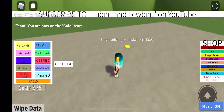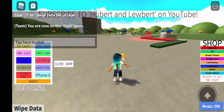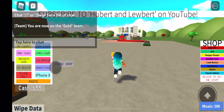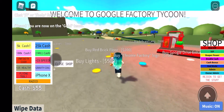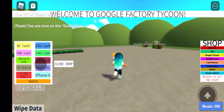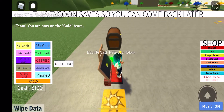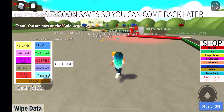Buy building foundation for $50. Where's my building foundation? I didn't do anything! $30 cash. Is anything supposed to happen when you play this? Buy red brick floor. Goodbye yellow brick road. Oh, I got some food. Yay. I got some money. It's tycoon saved so you can come back later. Oh, let's go.